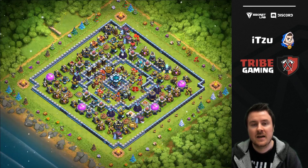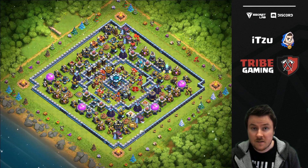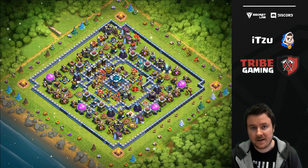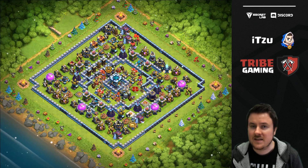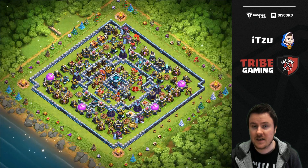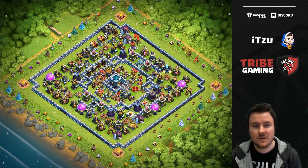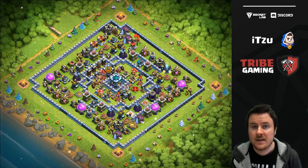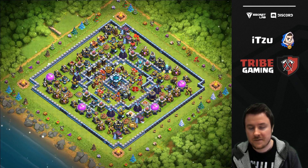This base is one of the most popular bases right now, and the reason for that is that it is super compact. A lot of players think it's easy with E-drags or stuff like that, but it's not as easy as it looks. Why is this base so strong? It's super compact, which means every single small mistake is a big one. As soon as you have one small funnel mistake or something goes wrong only a little bit, it's messed up.